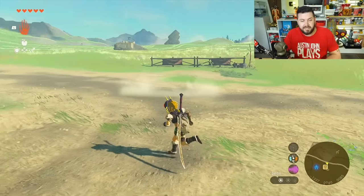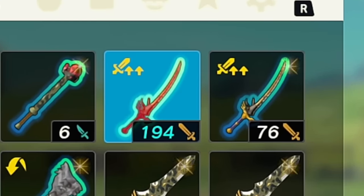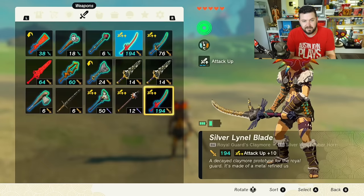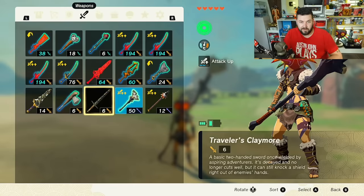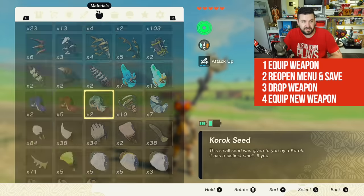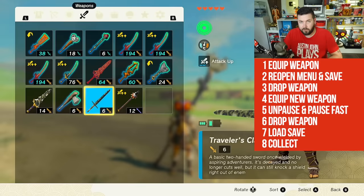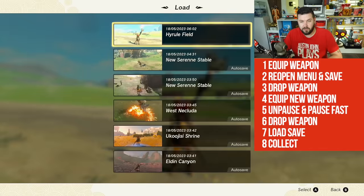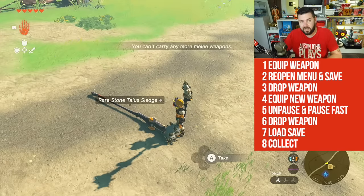Yesterday I made a video about making one of the most powerful swords in the game — power 194. There's no risk doing this wrong. From our inventory screen, we hit the save button. Without leaving the save screen, we drop the equipped weapon, equip another weapon, pause, drop that one, and then load from our hard save. Just like that, we have another Rare Stone Talus Sledge right behind us.